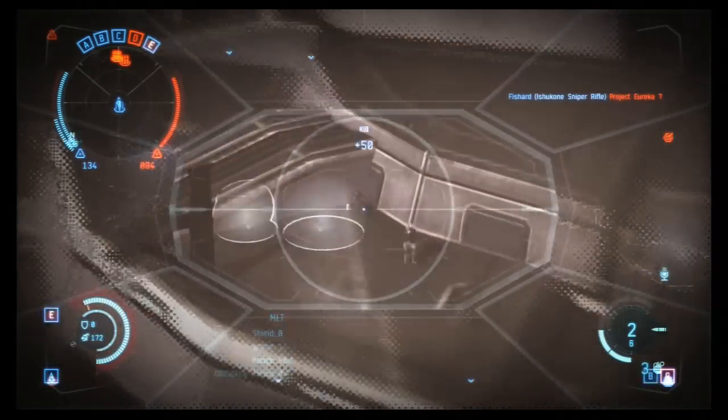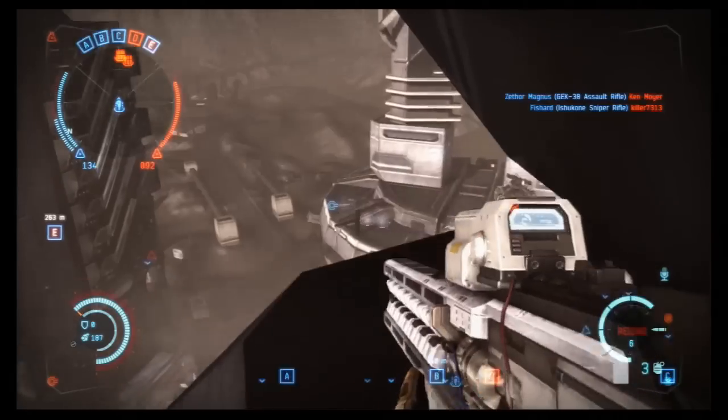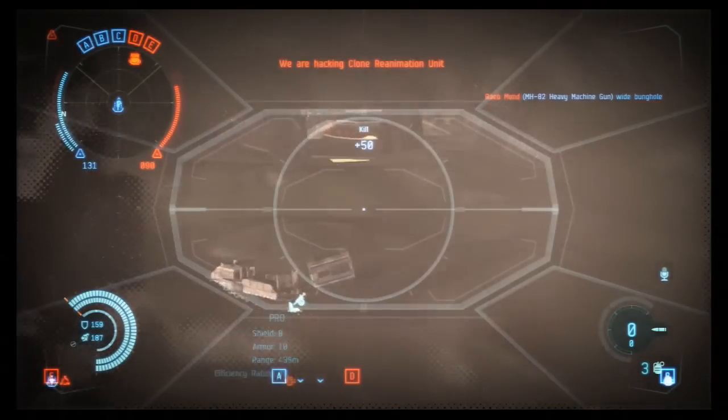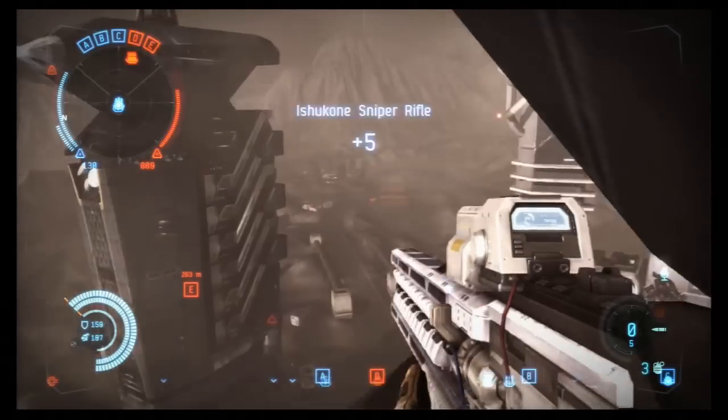I had seen a lot of guys in matches get up to these really high points. And I've used my dropship before to try and get up there, but it was like impossible — I could never do it. So I was wondering, what the hell are they doing differently? How are they getting up to these super tall towers? I want to be able to snipe from here too.